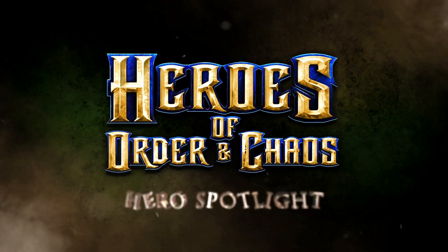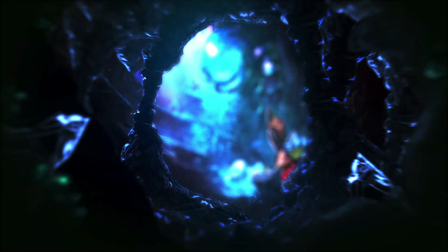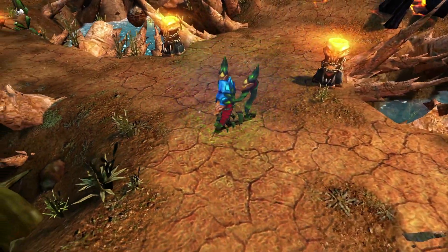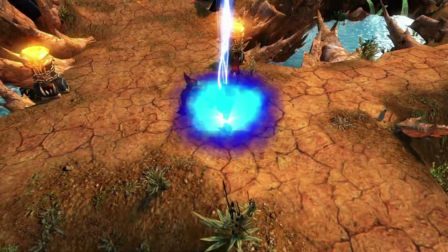Welcome to the Heroes Spotlight for the newest update to Heroes of Order and Chaos, featuring Red Trophy. All shall fear the name Red Trophy! Red Trophy can quickly adapt to any battle situation by switching between her crusading stance and fortifying stance.